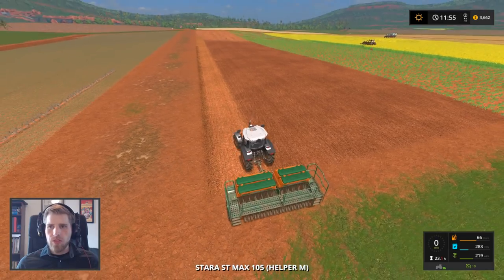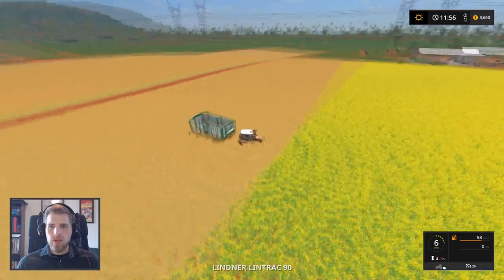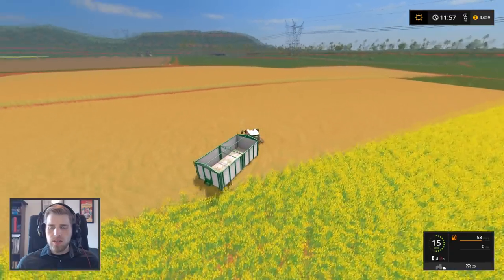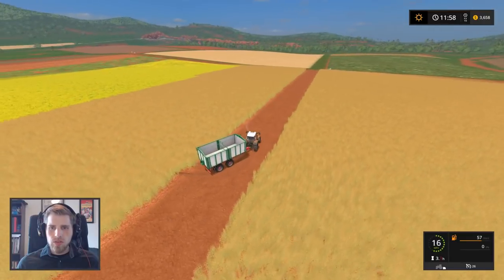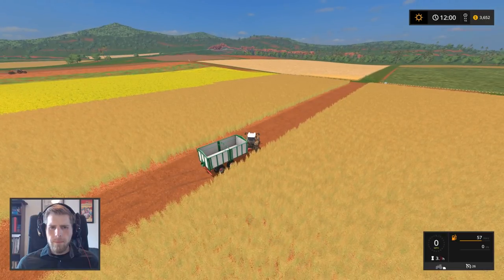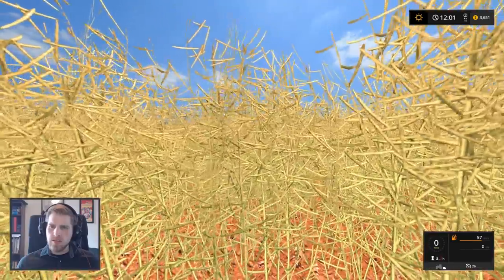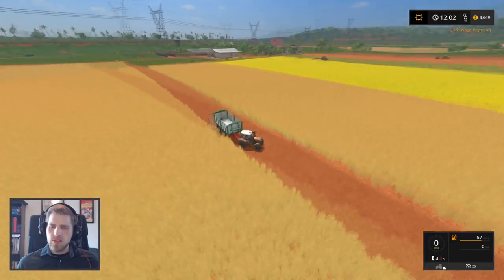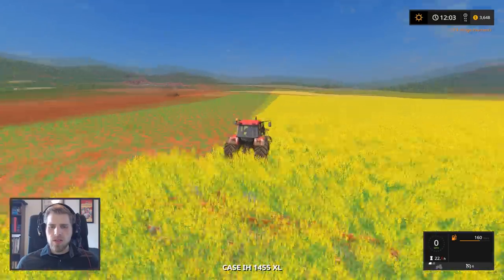Let's do that once the soybeans are done. I have our tipper here — I think I just sort of drove it into this field and parked it at the end of last episode — so we can drive this off over here because we are already ready to harvest some. This is canola, right? No, looks like soybeans to me. Did I plant part of it? This is definitely canola.